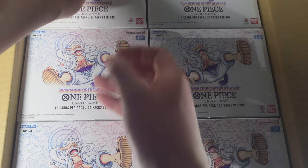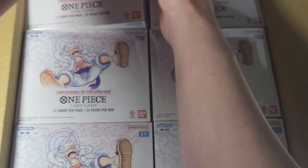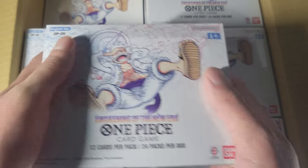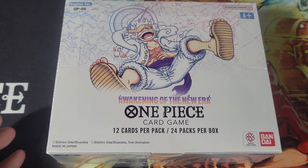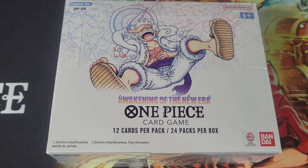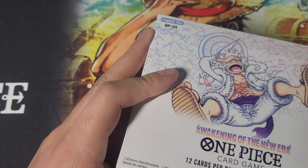I've actually grabbed one from a case before. Beautiful. Now we're just gonna be opening this one, so I'm gonna pause for one second. Here we are, our first box up close and personal. It features Luffy — it's Gear 5 Luffy on the cover of the box.